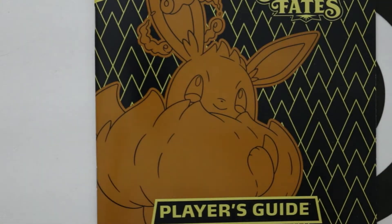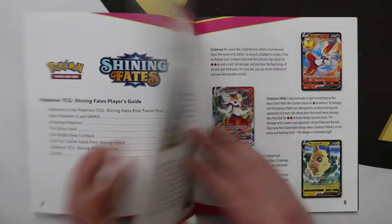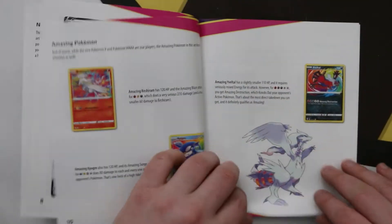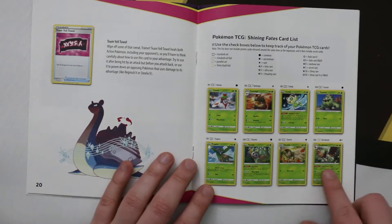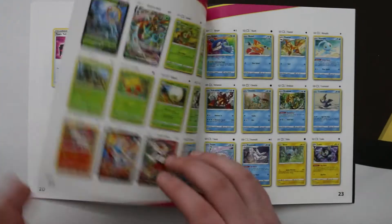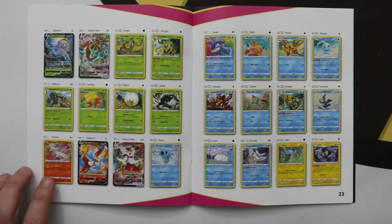In the ETB we also get a booklet showing everything we can find in the set — obviously there are a lot of Vs and VMAXs. Let's get to the actual set list and see exactly what we're looking for. As I said, there is a main set list, and this is not going to be like Champions Path where there's a holo in every pack — there are just regular non-holo rares as well as holos.